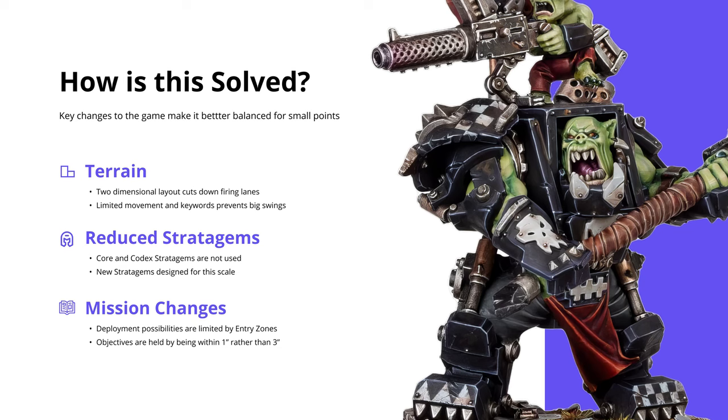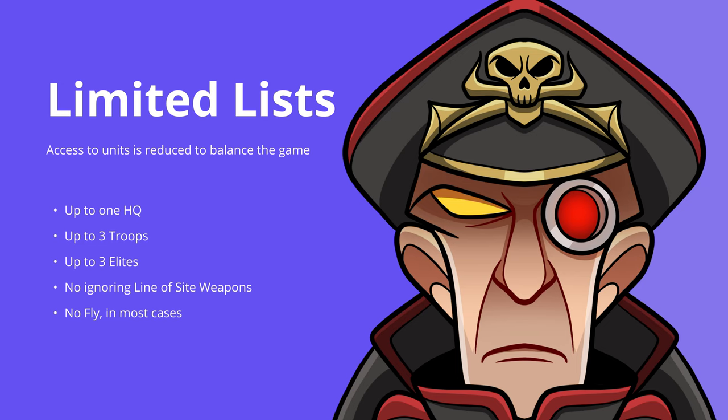The mission rules are probably some of the more changed aspects of the game. Things are different such as deployment, where you have entry zones where you actually come onto the battlefield, and you hold objectives within one inch rather than three. These are core changes that better suit this scale. Army construction has also been adapted — you can have one HQ, up to three troops, and up to three elites. Nobody needs a battle wagon coming through corridors killing everything. So obviously you can't take big monsters and vehicles, and it's all about reducing scope and making sure everyone's playing within the same agreed set of rules.